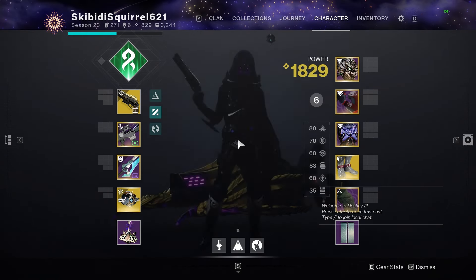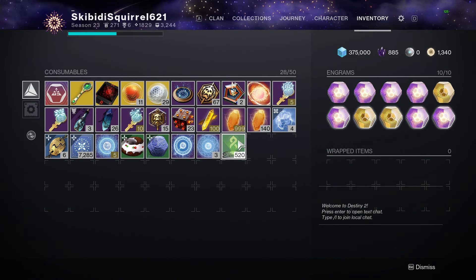A whole new enemy race, a red subclass — the element is confirmed. There is one post-campaign mission where you investigate the remnants of this red subclass. The new Darkness power that post-Witness Veiled units use will be used against us; however, we will not be getting the subclass in the Final Shape — it will launch in a future expansion.